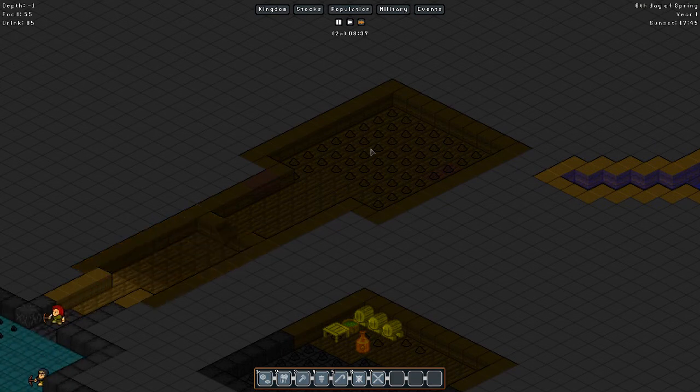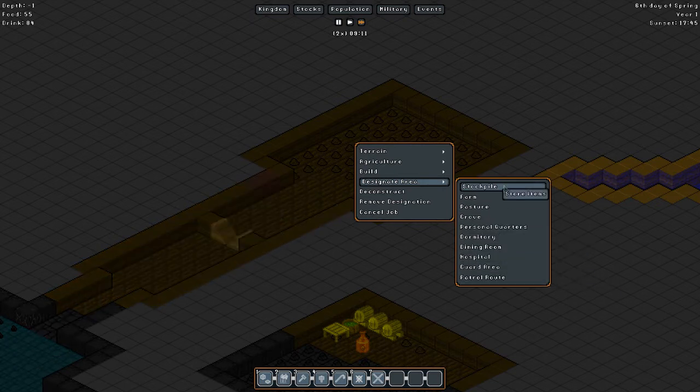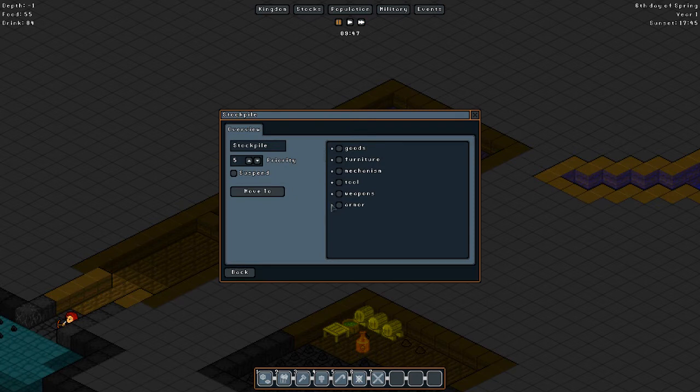This is already done — Jesus. So let's designate this as a storage area. Storage stockpile. I guess store items is what I'm looking for here. But we don't want everything — we just want furniture and like barrels and stuff.